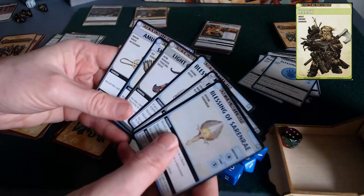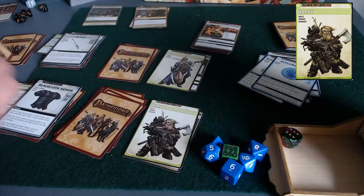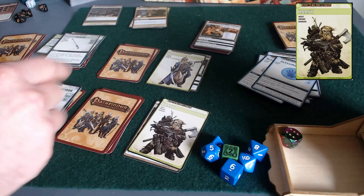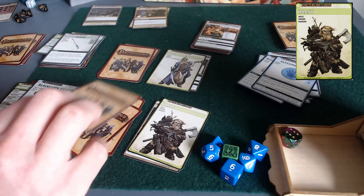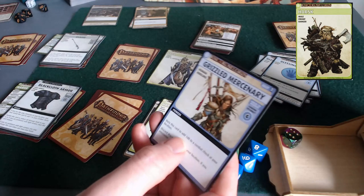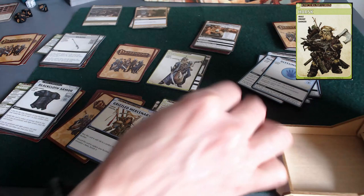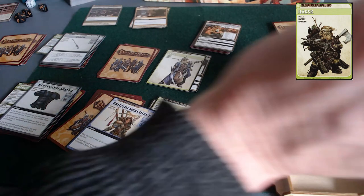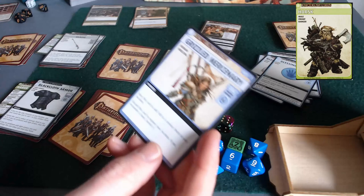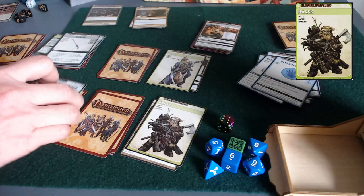Harsk has too many cards, so he'll discard the blessing of Sarenrae to explore his location again for free — since discarding with a benefit beats discarding with nothing. He encounters a grizzled mercenary ally, which requires a charisma check — unfortunately Harsk's worst trait. He rolls a two plus two for four, not enough, so the mercenary doesn't join. I think he's missing out, but that's the choice he made.